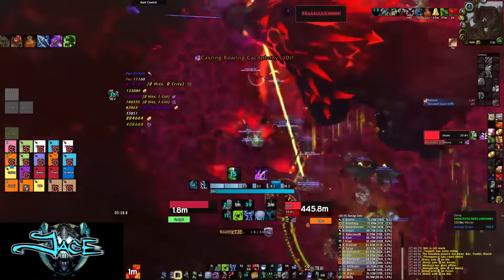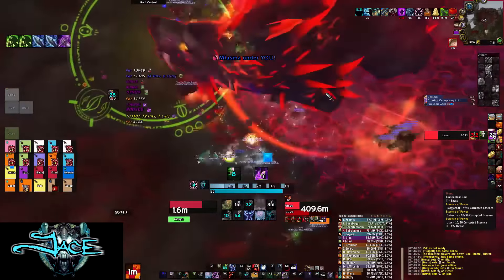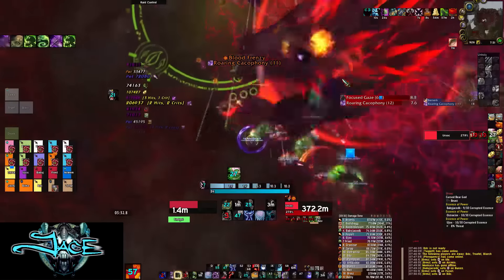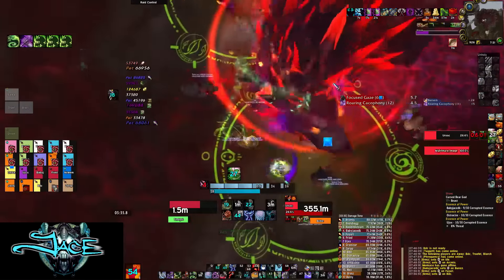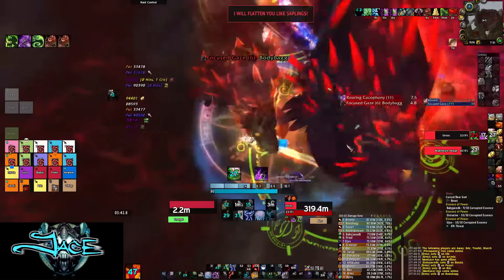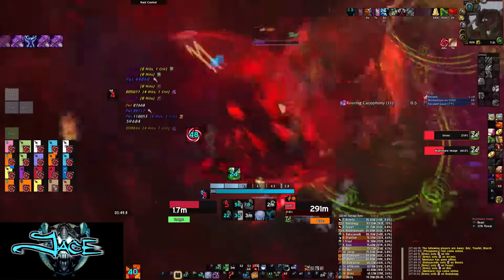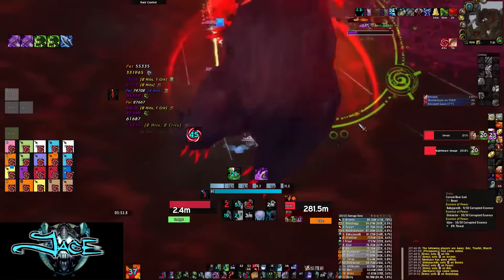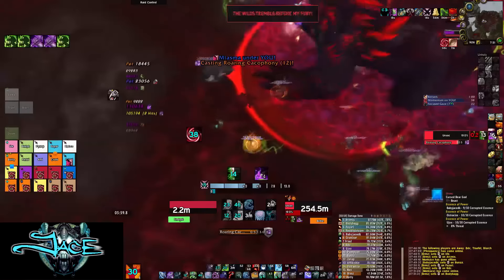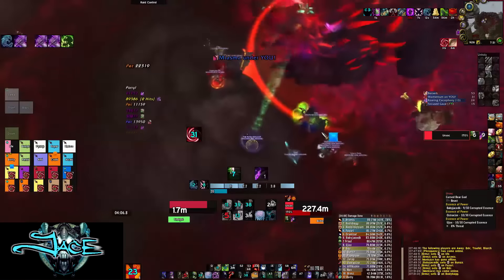Once the boss is enraged, things are going to start hitting a lot harder. You need to make sure all twenty of your raid members are soaking the charges. If you're not soaking every charge, it's going to get pretty nasty — especially during enrage. As you can see, we took almost no damage because we were all in the Darkness, and when you're in Darkness you really don't take any damage. If you have a Demon Hunter, make sure you save your Darkness for that part of the fight.